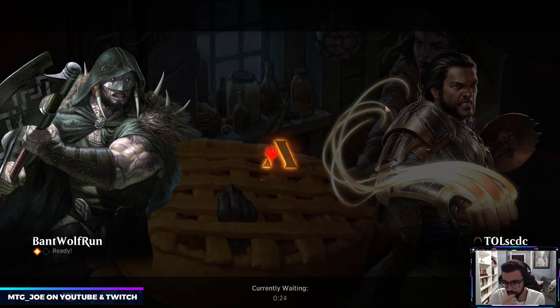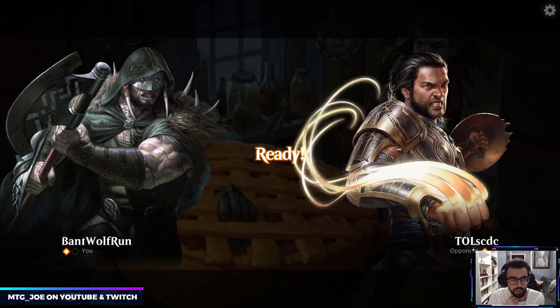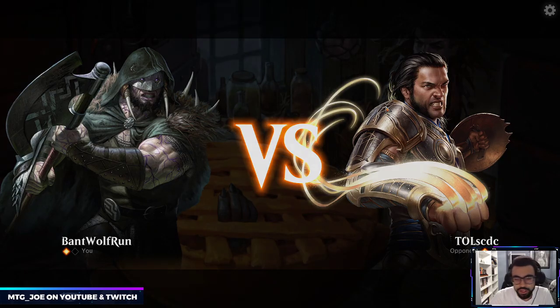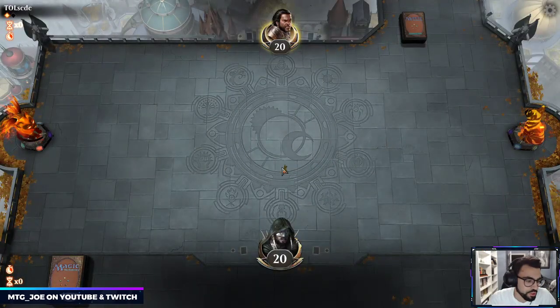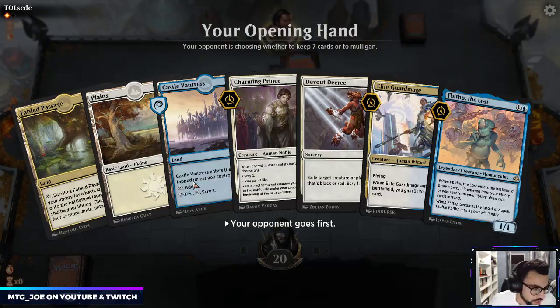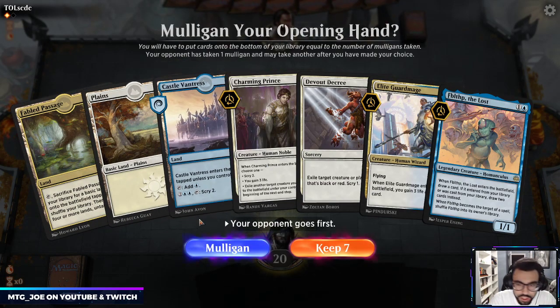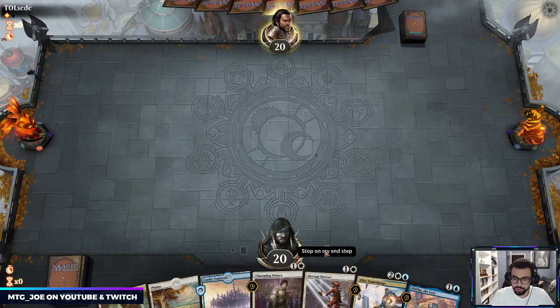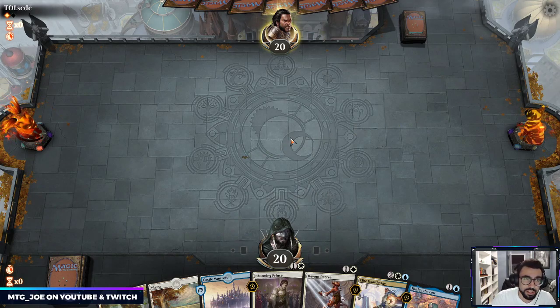I'll run this through, we got three games here and then I'll play one or two best-of-one with it. The sideboarding's not really the core — I want to try to get the combo out. We lost Mirror Image which is a shame. We'll keep this hand, we got card draw and then we have Prince to blink it.